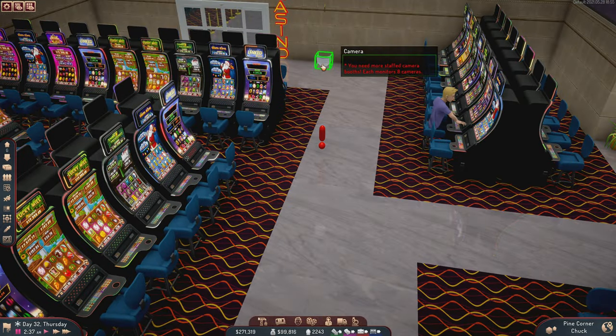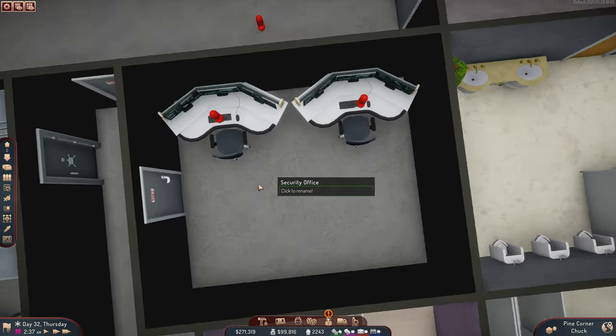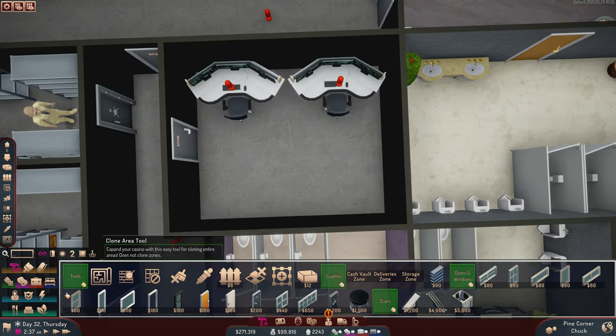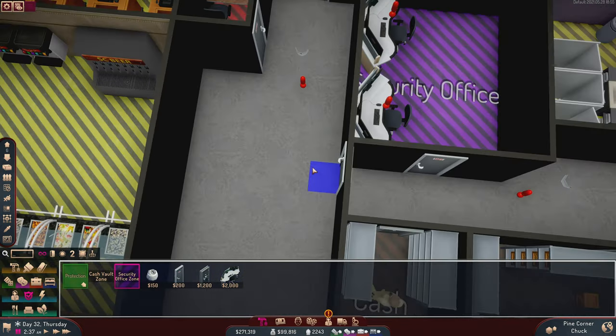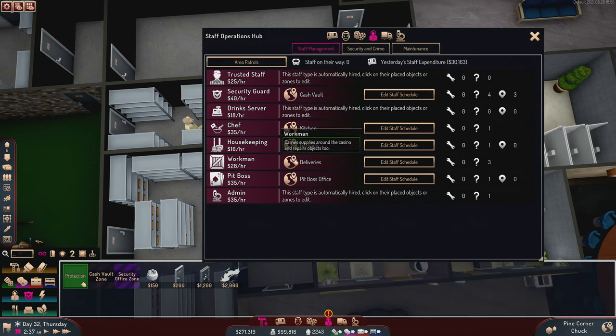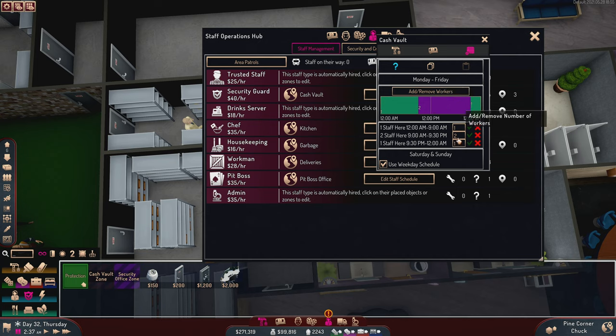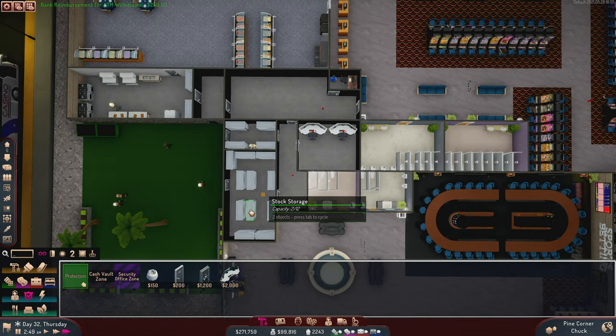You need more staffed camera booths — hang on. I think I messed the zoning up. No — I think I just lack security staff. Let's go three, five, and three guards at different times. Maybe that will hold me over. No security guard is currently scheduled to be here — I feel like there should be a setting to prioritize cameras over everything else, but I think you just need more people. So let's say five here and adjust the schedule to 9:30 a.m.